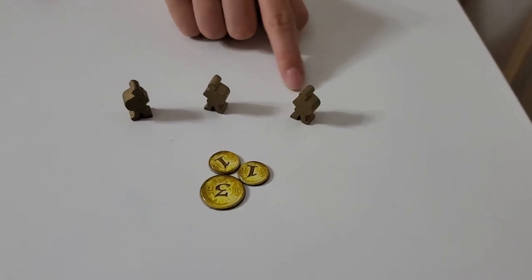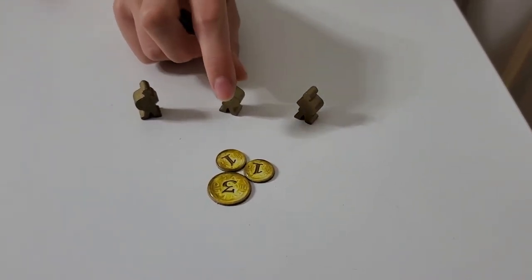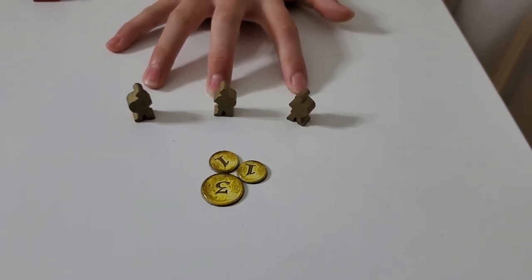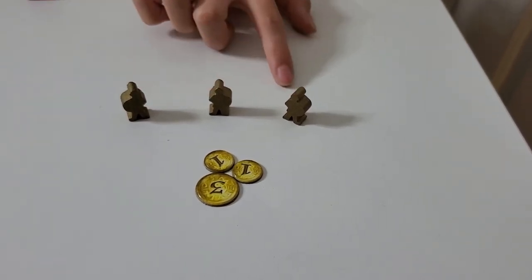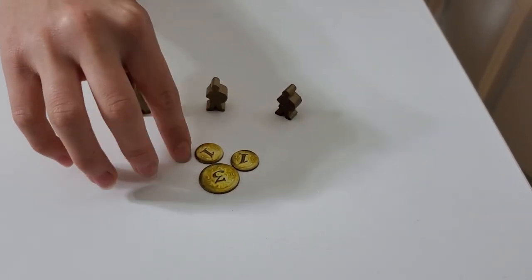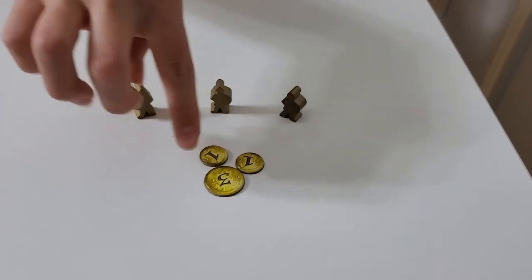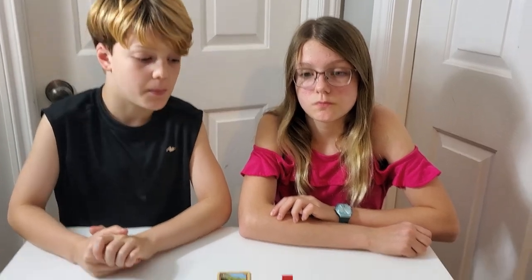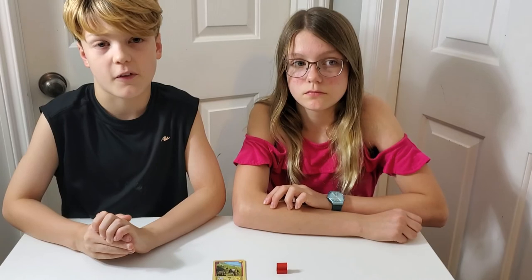These Barbarians you place on the board — we'll show you where to place them in the how-to-play video. Each player starts with five coins. There is no longest road in this scenario and there is no robber. So if you roll a seven, you just move a Barbarian and steal from another player. There are also no twos on the board.